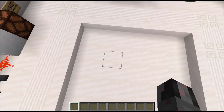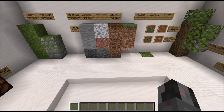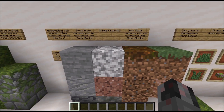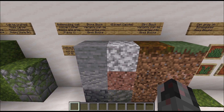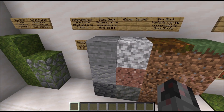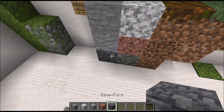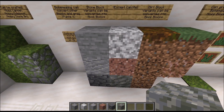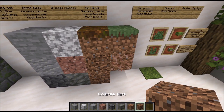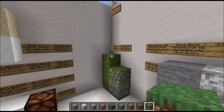You also need at least one air block above the block to be transformed. The blocks that can be transformed are: normal stone, diorite, andesite, granite, deepslate, and tuff, as well as various dirt variants — normal dirt, coarse dirt, rooted dirt, potting soil, and grass block. All of those can be converted into moss blocks.